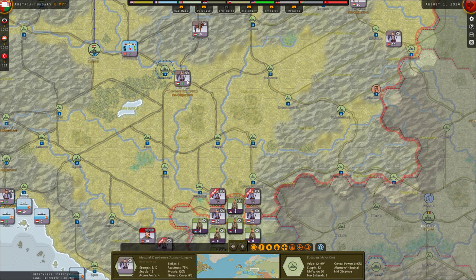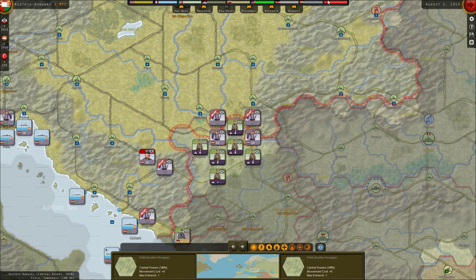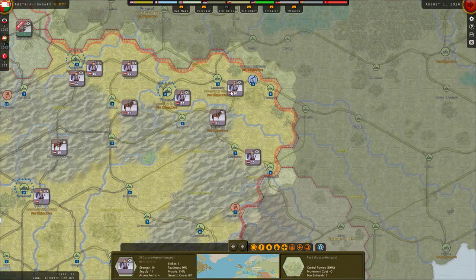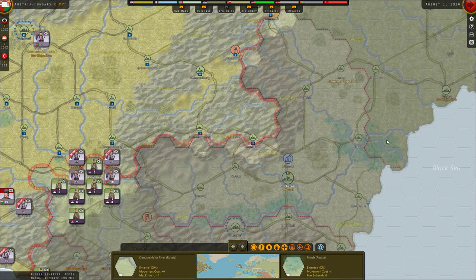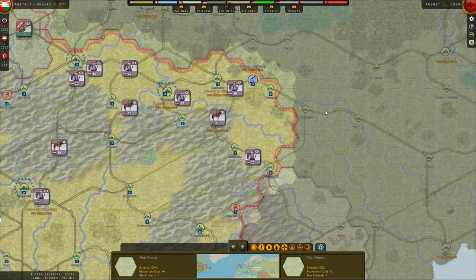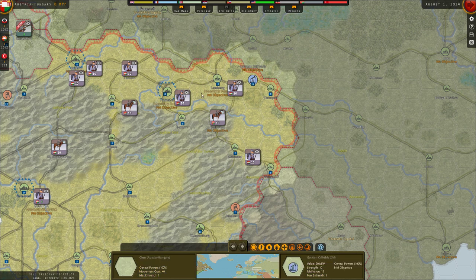We will get some reinforcements later on, and I'm going to use both detachments to free up these cores so they can actually attack. There are a lot of national morale objectives we need to hold — otherwise we'll suffer, and as the strategic advisor told us, we could potentially entice Romania to attack us, which would be doubly bad. So we want to hold these. We can get there but we cannot entrench if we do.